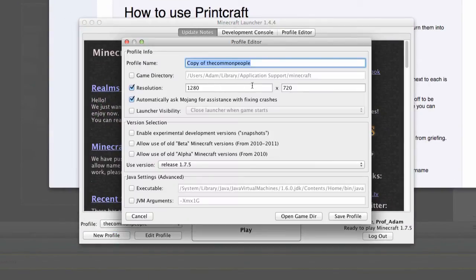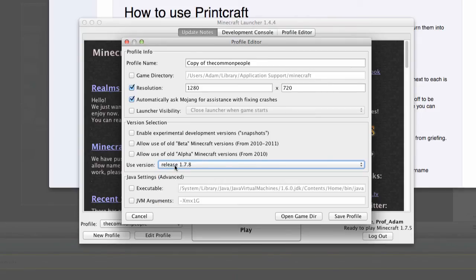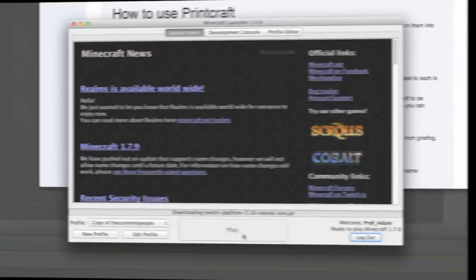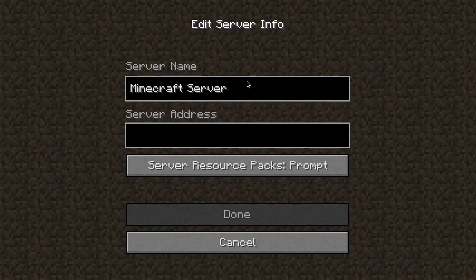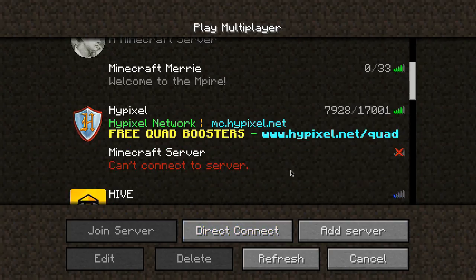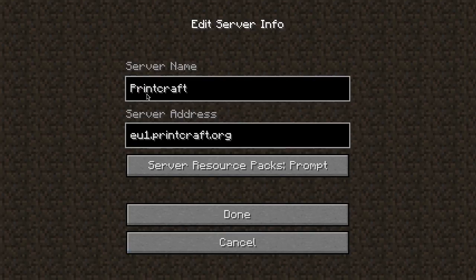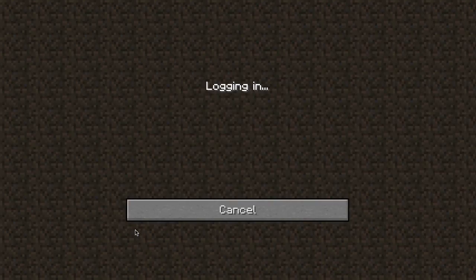Let's go to Minecraft and create a new profile — it needs to be version 1.8. I'll save the profile, press play, go to multiplayer, and add a server. Actually I've already got one in there. If we scroll down there's Printcraft — let's edit it. You can see it's eu1.printcraft.org. We'll press cancel and join this server.